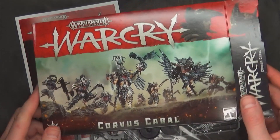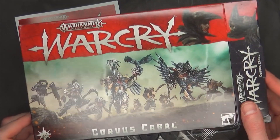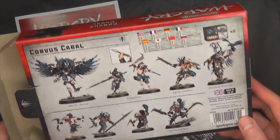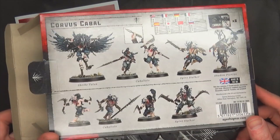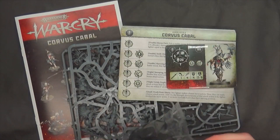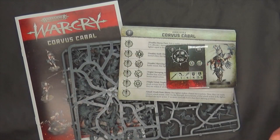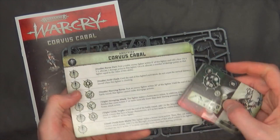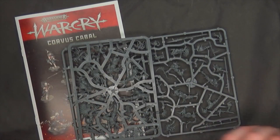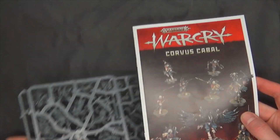Last but certainly not least is the Corvus Cabal, which I think might be one of the more exciting and fan-favorite warbands based on that Shrike Talon right there. Very cool — another nine model warband. We've got some 25mm, some 28mm, and a 40mm in there. Lots and lots of bases. Here are the abilities card and fighter card, and the sprues themselves.